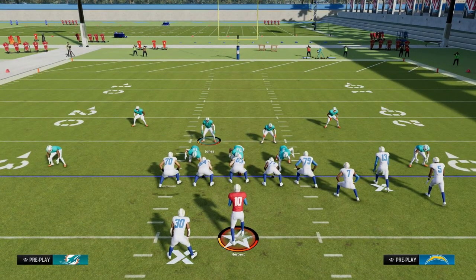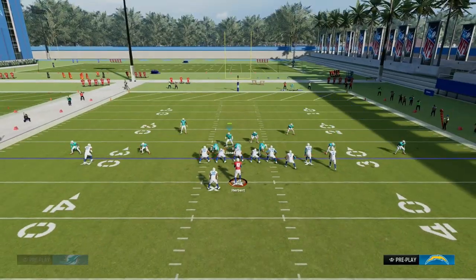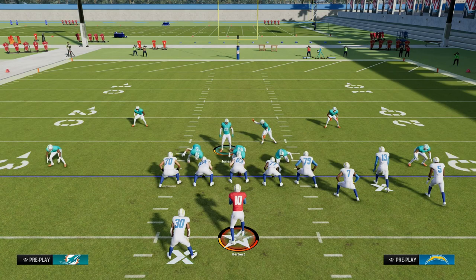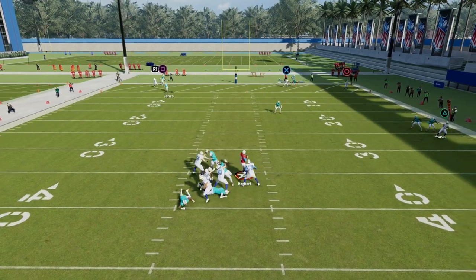The other cool part of this defense is the coverage aspect. We can do things like scissoring the solo side with the bunch formation, and then we can drop maybe a covered shell like this — all the while still utilizing a scissor adjustment to handle a lot of what the best bunch in the game is going to try to do, so that we can take away the crosser.